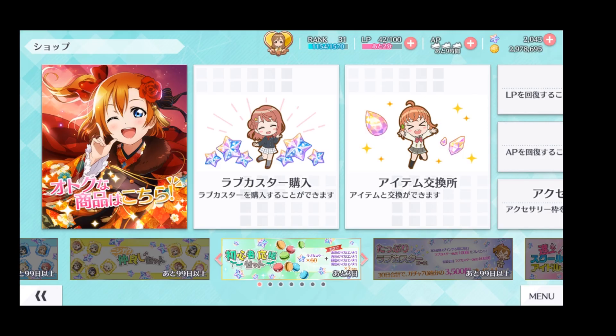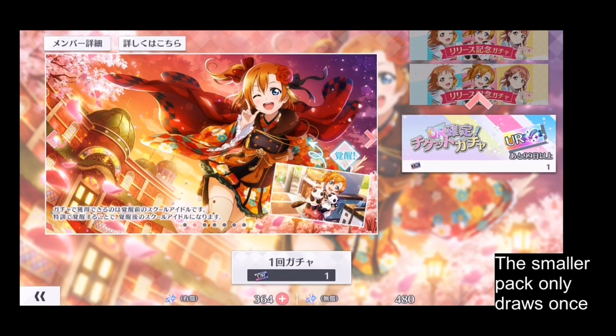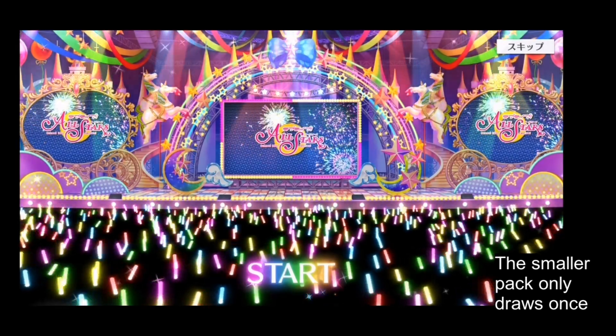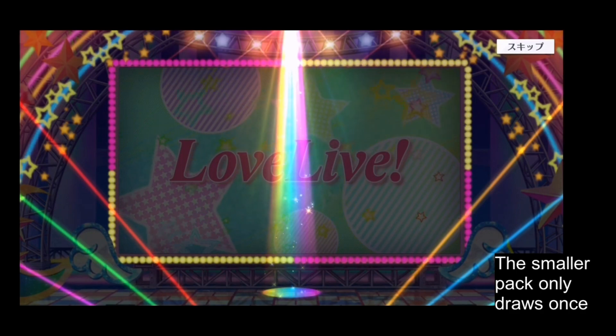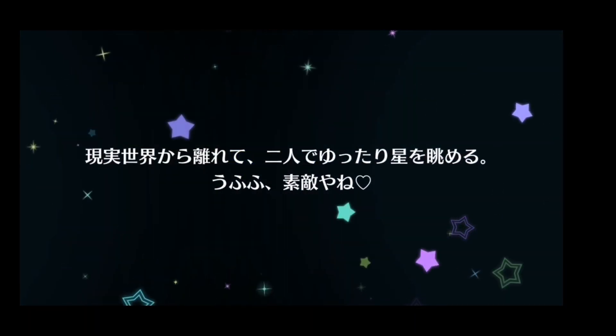The final way to get love card stars is from the shop. There will be special packs available giving more materials than normal. There are three types: the first is the UR pack, which gives a guaranteed UR and lots of love card stars, making it the most expensive. There is also a smaller UR pack with a guaranteed UR, but the bigger pack's ticket gives 10 pulls that guarantee 1 UR, meaning you could draw more than 1 UR, while the smaller pack only allows 1 pull and provides fewer love card stars.